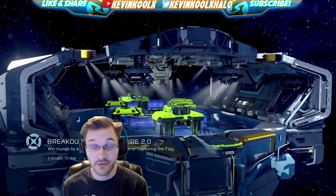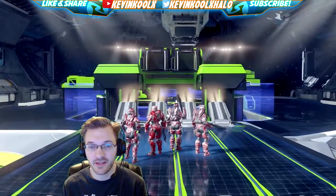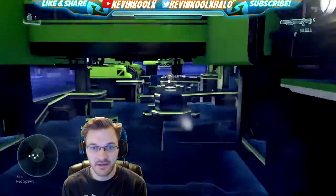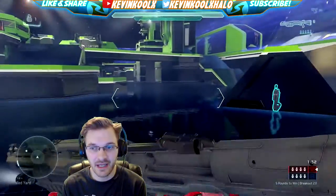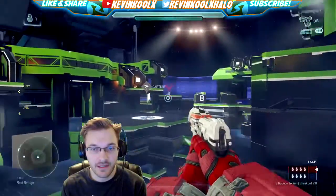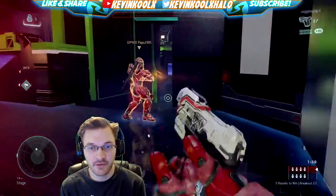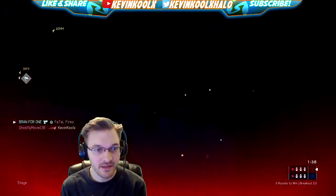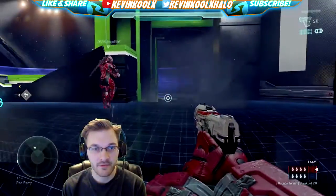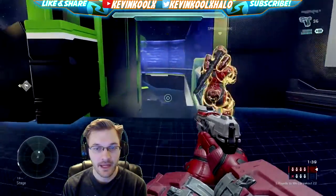So for this game here we have Breakout 2.0 on Crossfire 2.0. Now I'm not really the biggest fan of Breakout. I've never really bothered with it too much because I feel like it was 343 trying to fit in like a search and destroy kind of game mode into Halo, and it just didn't feel like a good fit. They recently changed the way score and flag capturing works in this game mode, where when you grab the flag you have to bring it back to your base, and that's how you die really easily. I know a lot of people were fans of the lower health version of this game mode, and I can probably see why.